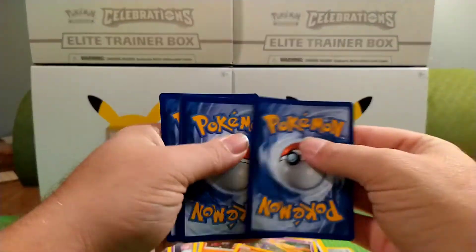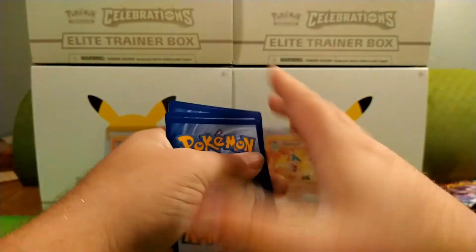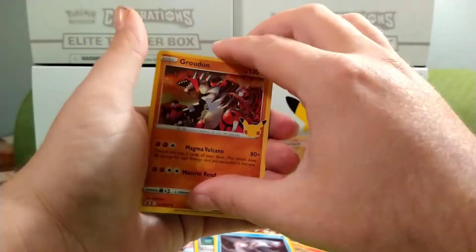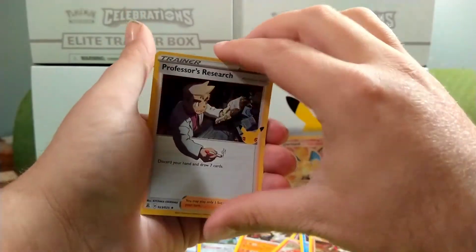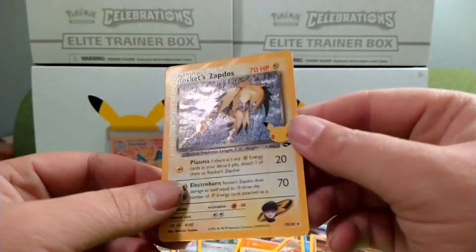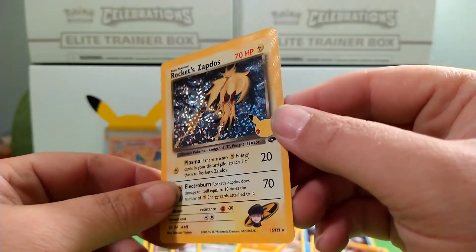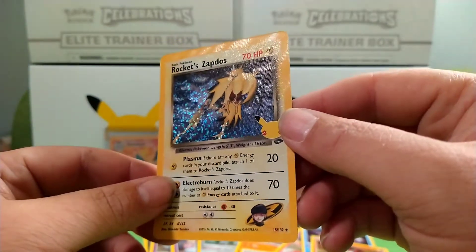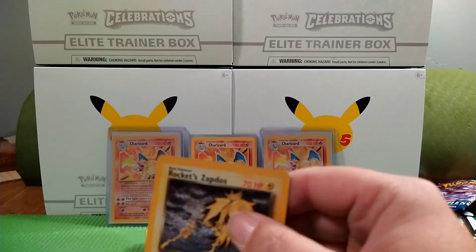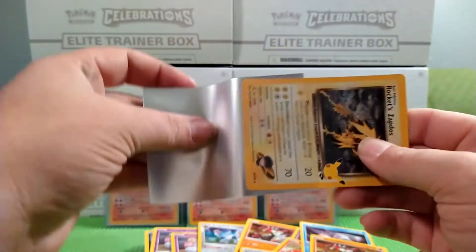Code card. We have a Cogre, a Groudon, Professor's Research. And yes, guys — we needed this one as well for the set! Rockets Zapdos — look at that foil, all of the cards. I definitely needed that one.